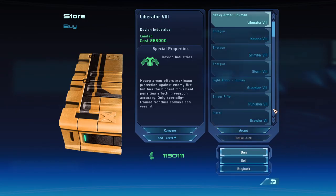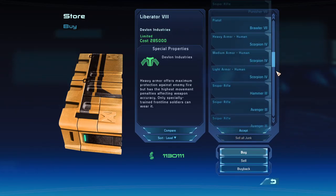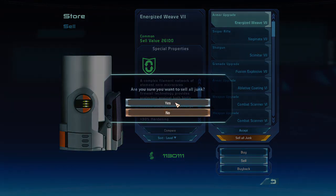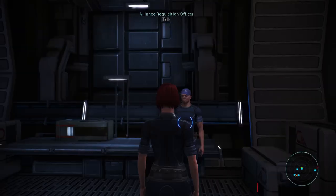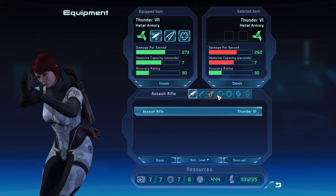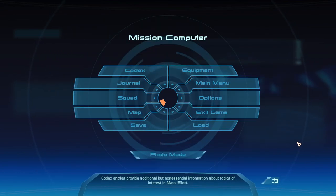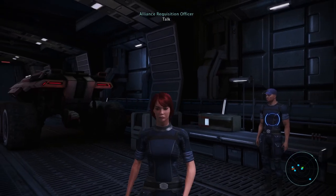So I'm just going to test this out, and amazingly, the sell all junk — boom, there we go. And let's just head back into our inventory, and those two pistols are gone. So there we go, that is how to mark items as junk in Mass Effect.